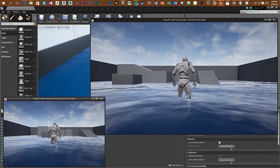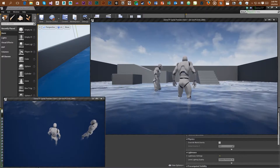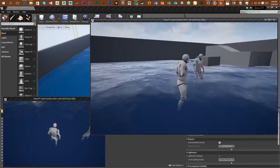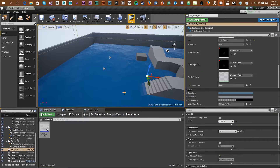The next one is called Reactive Water. It's a blueprint which allows the environmental water to react with the movement of a particular actor. When you interact with it, you can create foam, small waves, and a sound which is played at a particular location.